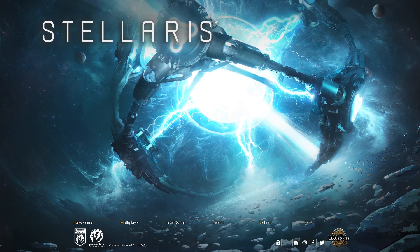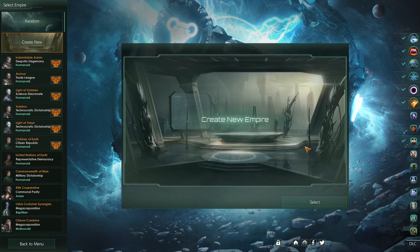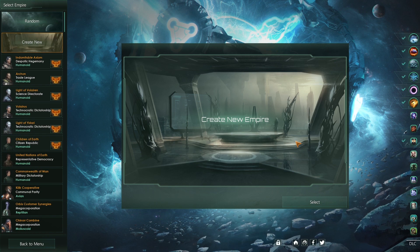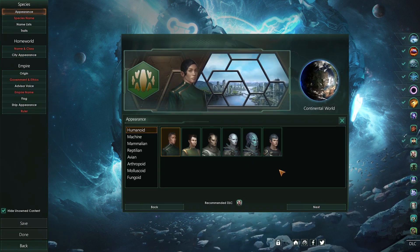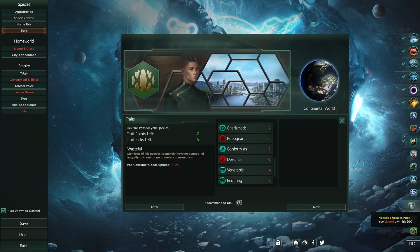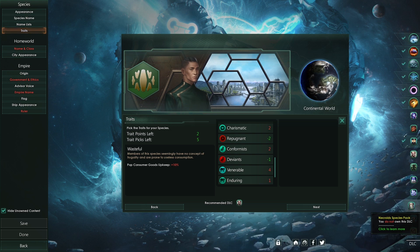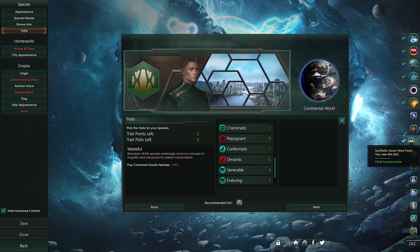We start at the menu screen. We are going to make a new game — click create new. This will take us to the empire building window so we can choose our build. After we click select, choose appearance, species name, and name lists. The most important thing to us here is traits and government ethics. Origin is also important but we won't be doing anything special for that since we aren't doing any established meta builds for this video.